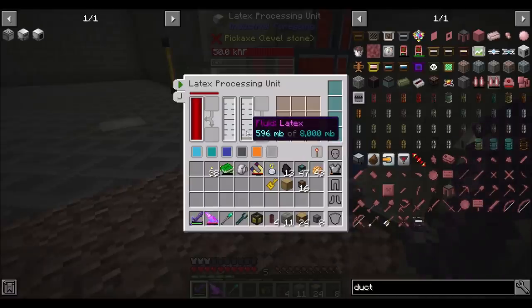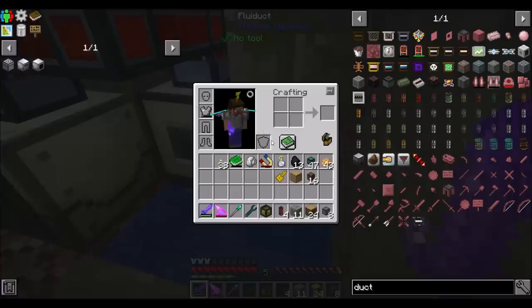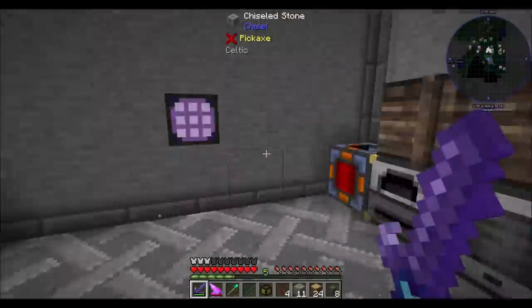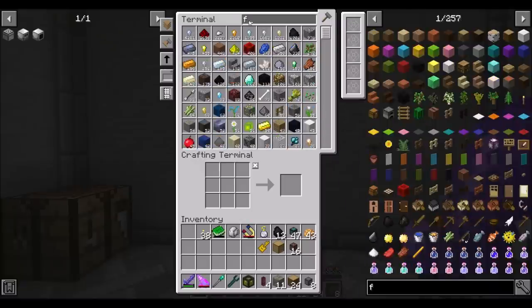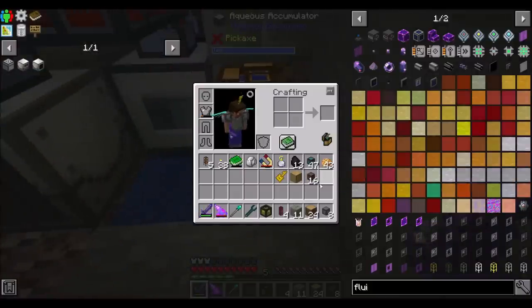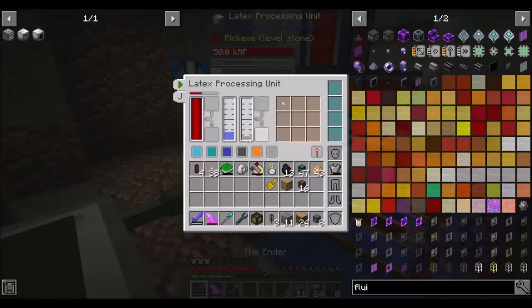All the latex is going into this guy. The other thing this guy needs is water. That shouldn't be too hard to accomplish with our current setup because we already have a water thing — that's why I chose to put it down there. We've got a basic fluid duct, I'll just do the thing. It's a little bit tight, but it'll be fine. So now you're getting water, and the latex processing unit is making tiny dry rubber for us.